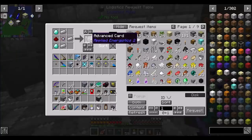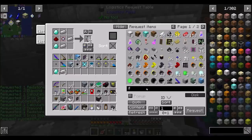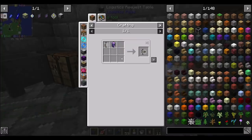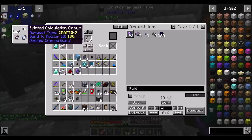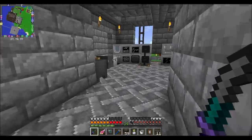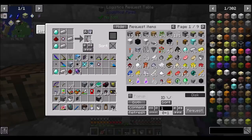Now sort. I wanted two of those. And a couple of Fluix crystals. For the acceleration card, do I have to use pure Fluix crystals? No, I can use two normal Fluix crystals. So I can just request four of them — easy peasy. Not too shabby. Here are my last two 4K storage cells, which means we have 10 4K drives — awesome.